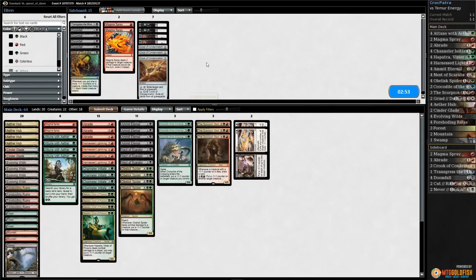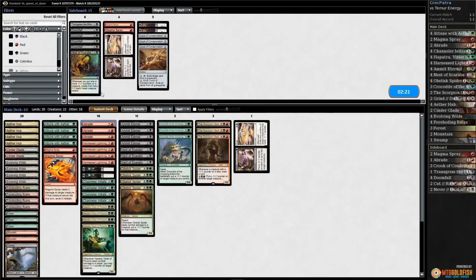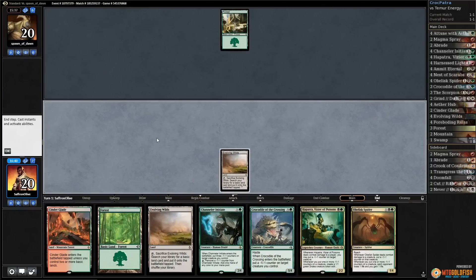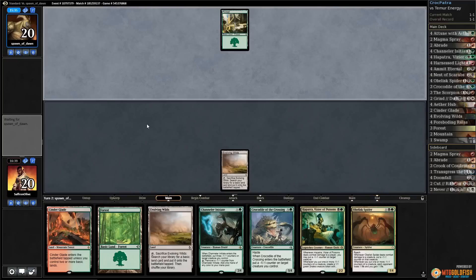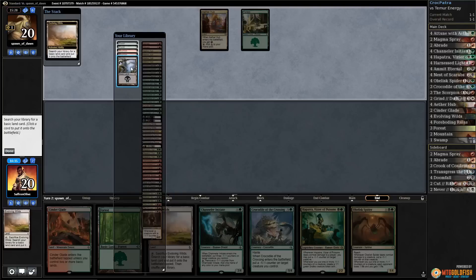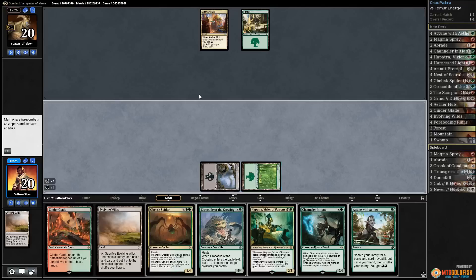We survived the Glory Bringer. Maybe we want the Braids to kill Glory Bringer over the Magma Sprays — Magma Spray kills Long Tusk Cub on turn two though. Maybe we go down a Grind and stay with two Braids. No removal in this hand, but it's pretty action-filled. Crack Evolving Wilds, a little worried about getting buried under Long Tusk Cub, but the hand looks good. Aether Hub — Attune with Aether, play the forest, run out Hapatra.